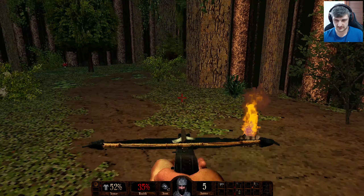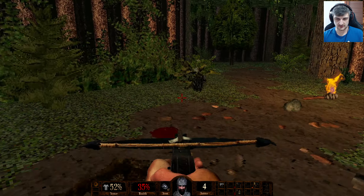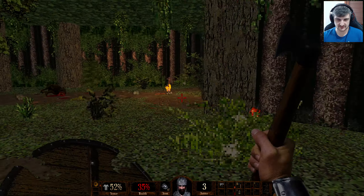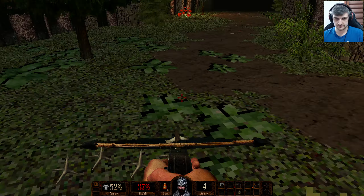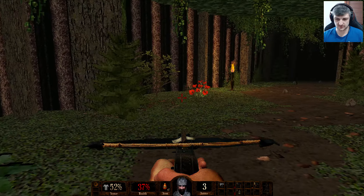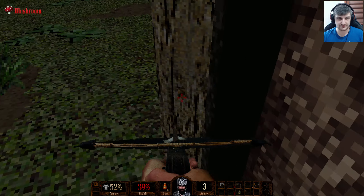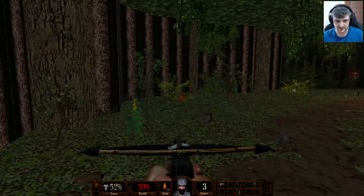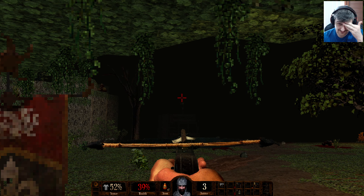Caltrops are obviously used to do damage as enemies walk over them. Went right down them all in a line - what a doofus! How many arrows do we have left? Looks like five - that's not very many. That first wolf took away so much of his life. Maybe going on hard mode straightaway was a mistake, but this is how I would have played it if I was playing the real game. That guy hasn't seen us - I will be launching an axe at him. Oh my god, that is so good!